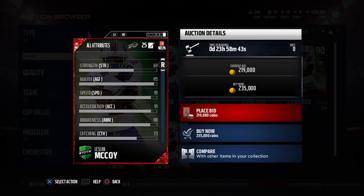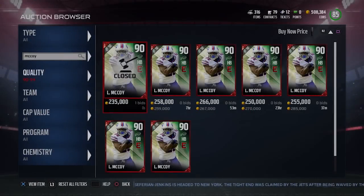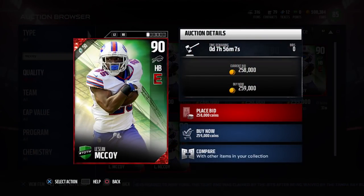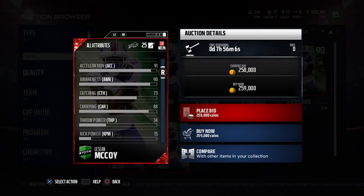This card is an absolute beast. You take a look at the attributes — great speed, great acceleration, all of those different types of things. It's been a really quite beastly card as far as the attributes go. It's hard to argue — this is definitely one of the best running backs, if not the best running back in the game. It's interesting to me that this LeSean McCoy came out when it did.